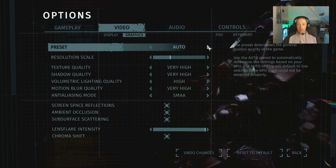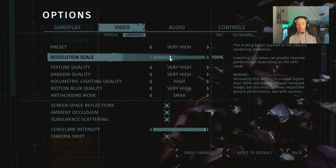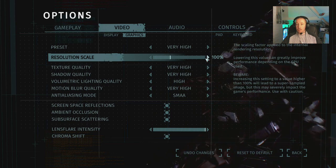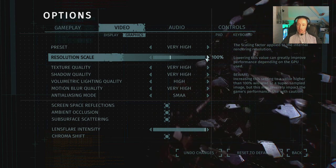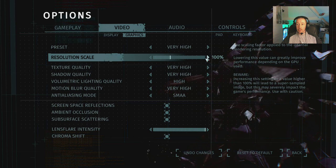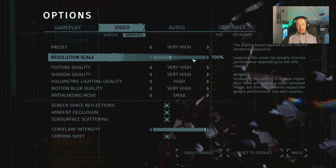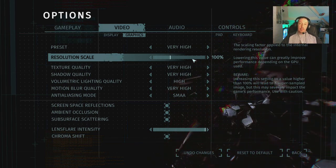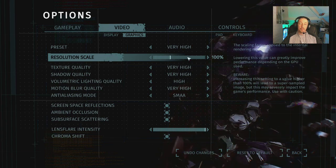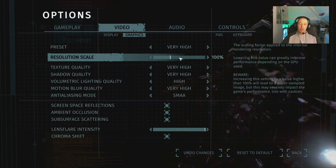We'll start at very high — that's the top preset. Resolution scale: I like the fact it explains everything as you go through. It says the scaling factor is applied to the internal rendering resolution. Lowering it can greatly improve performance depending on the GPU. Increasing above 100% gives a super-sampled image but may severely impact performance — use with caution. Super sampling is the best anti-aliasing you can get, so I'd be tempted to push that up to around 120. For this video we'll leave it on 100.